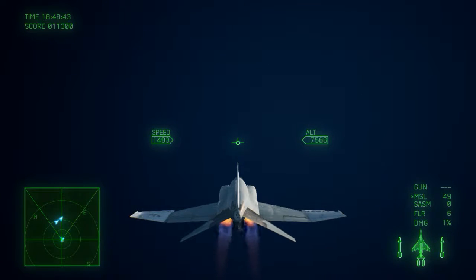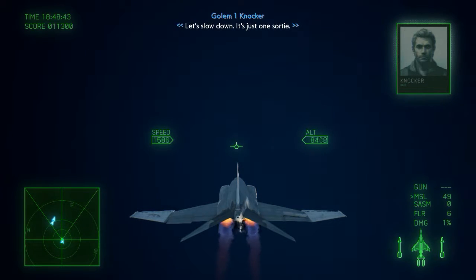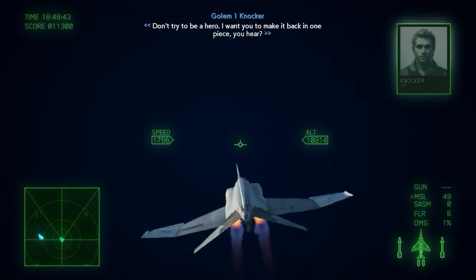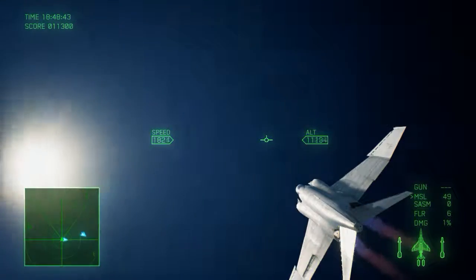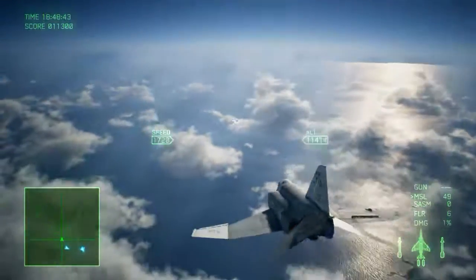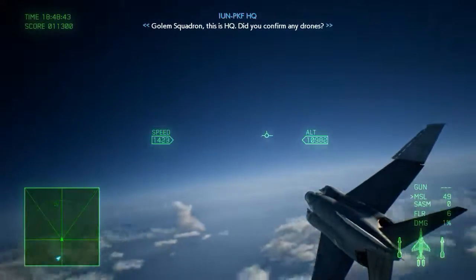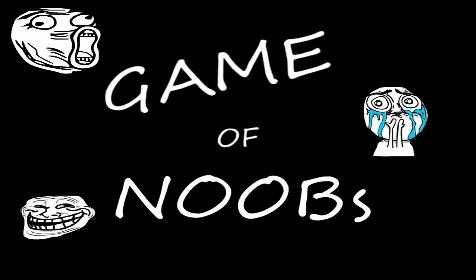That was the first mission of Ace Combat 7 — just gouging me out. I feel like what you've seen, I'll probably get better, get faster. Golem Squadron, this is HQ. And that was a Game of Noobs — if you like what you saw, hit that subscribe button, give us a thumbs up. Until next time, noobers.